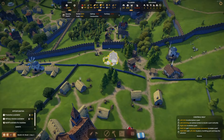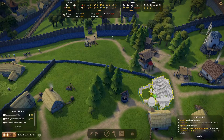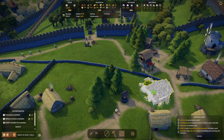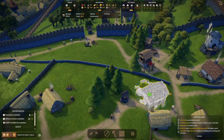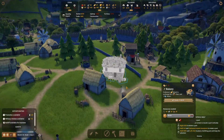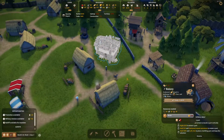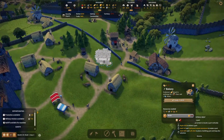Maybe we can just place it right next to it — so they grab water from here. I'm going to place it right there. Of course, we need 200 coins — of course we do.